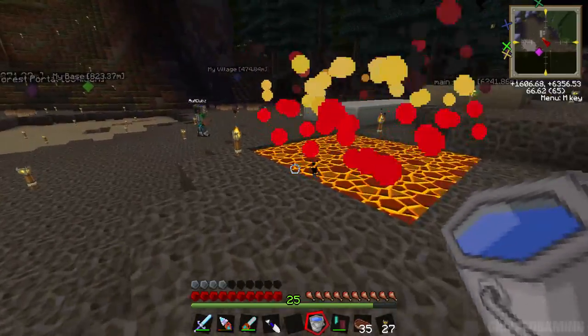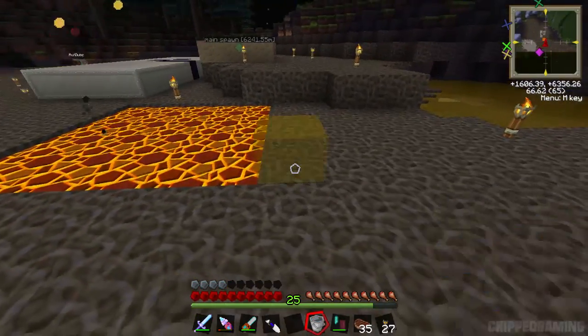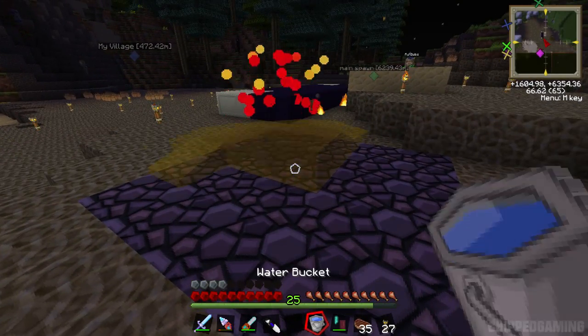Look at the iron - I've just done it to the iron! It's just lava now. We don't want a pool of lava here, it's going to be a bit dangerous, so let's just turn it back into stone and add it to the stone brick.